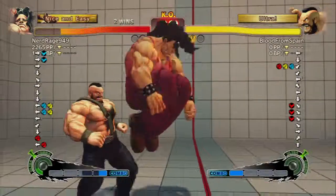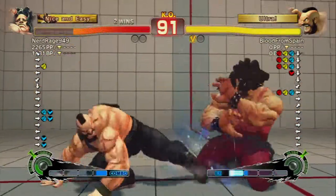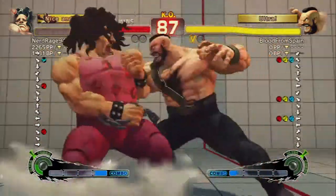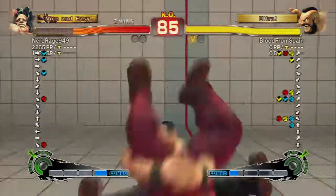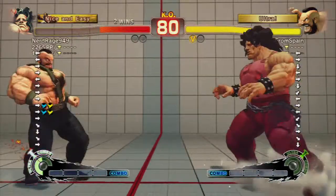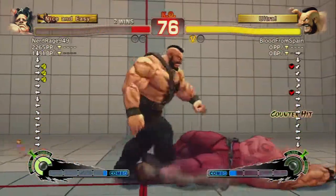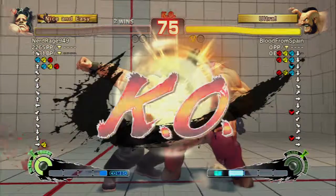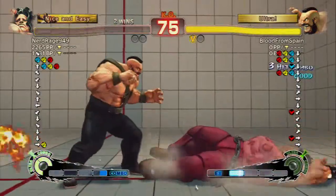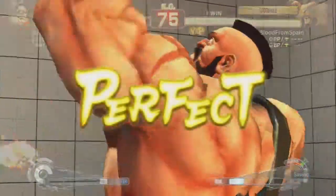All right, here we go. Misses slaps there, just trip them up. Nice tech, nice tech there for both fighters. Those slaps are all getting blocked now, and EX green hand did miss, but I get the SPD because the range on that is very good — it looks like you're too far away sometimes but it does pick it up. Boot to the face, sweep into the three-hit lariat combo, and that'll finish it for my second perfect ever using Hugo. I have one more against Nerd Rage, so here we go.